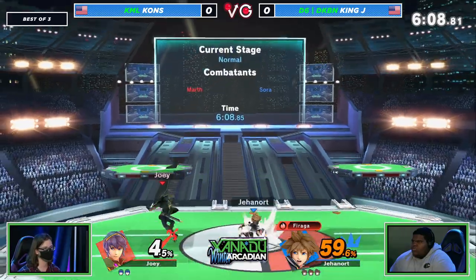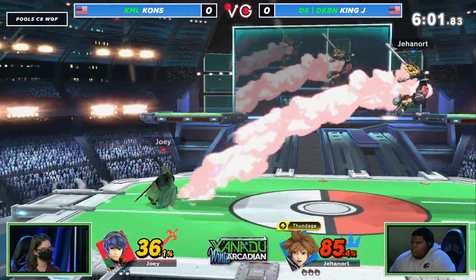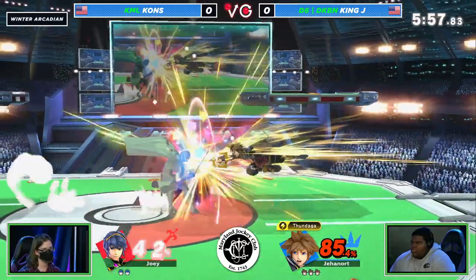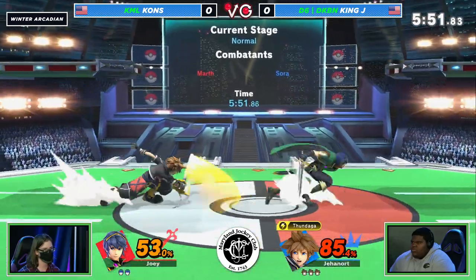As good as this matchup might be on paper for Marth, this character's inconsistency is really historic. And the Awkward Ladder starting to come in there. Finally a tipper coming out from Khans as well — we really haven't seen too many of them this set. I need to see Khans start to play the Marth game. I think it's a little bit too aggressive right now.